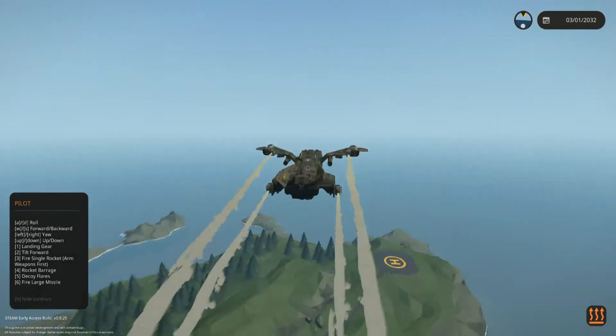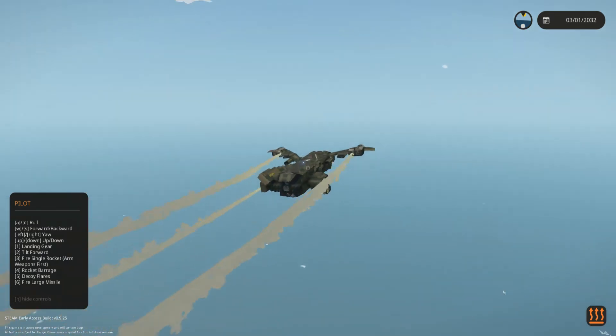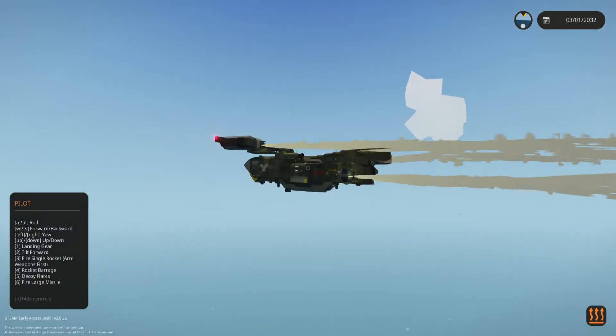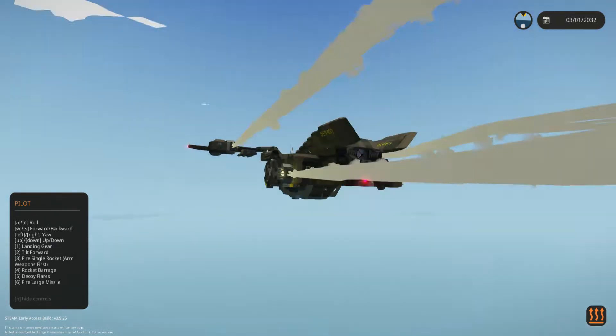Get that, let's release the head. That's a bigger item — okay, we're gonna try there. Armed weapons. Five — decoy flares.